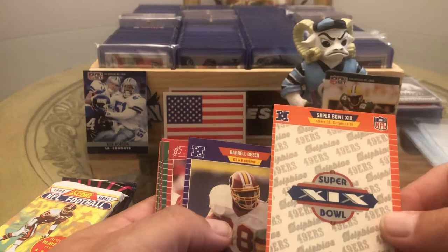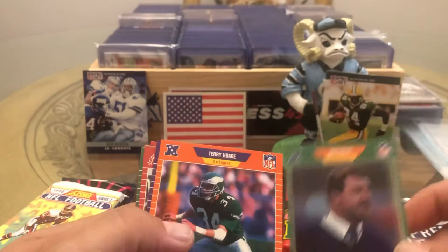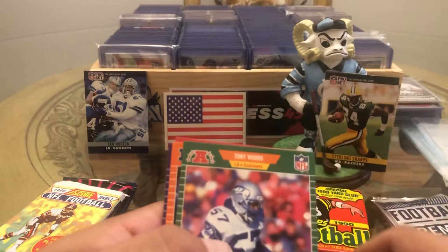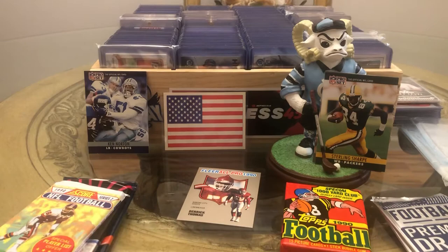49ers over the Dolphins, Super Bowl 19. We got Darryl Green, Bill Pickel, Coach Dickett, Terrell Hodge, Stacey Torrin, Dennis McKnight, Ron Holmes, Sean Farrell, Ray Foster, Mark Collins, Tony Woods, Scott Studwell, Stacey Bailey, and Dave Duerson.